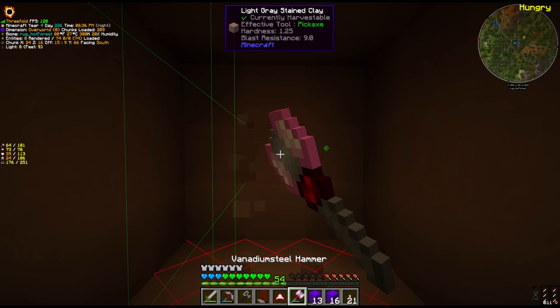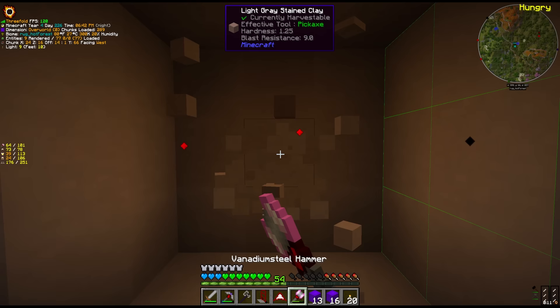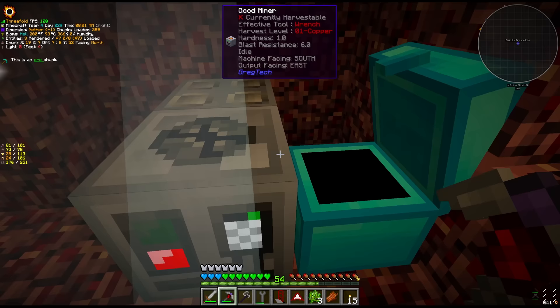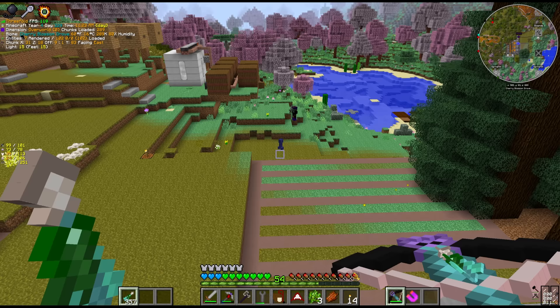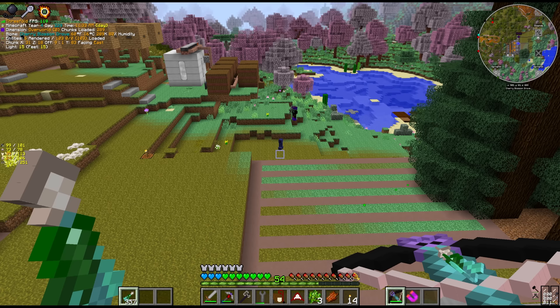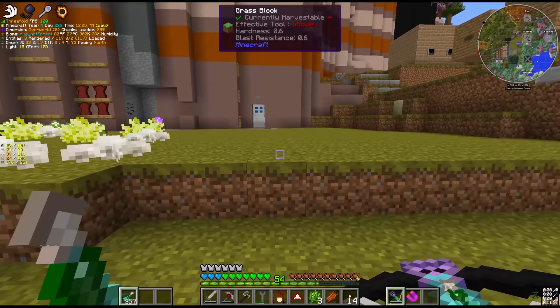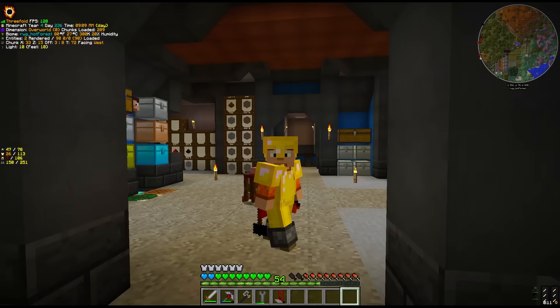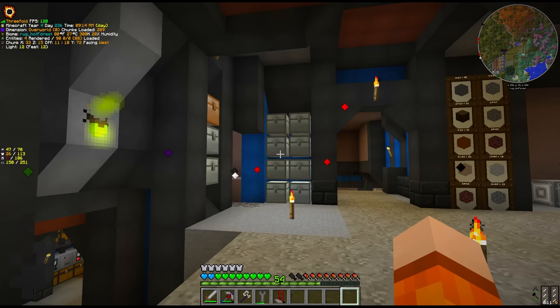After doing some digging and estimating how much space we would need, I went and moved the miner, which was previously on a tetrahedrite vein, and it's now been moved to another magnetite vein. We've got a whole lot of crafting to do because this is going to take quite a lot of machines. A couple hours later after digging, I've also moved the smeltery downstairs using the elevator from my quest reward.